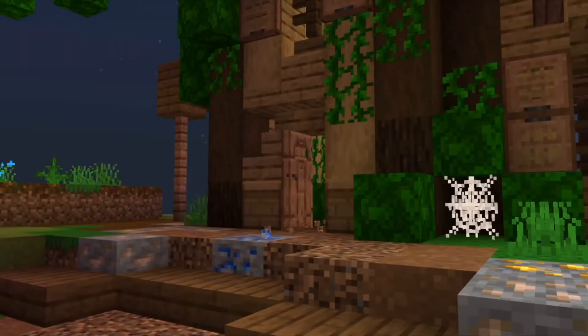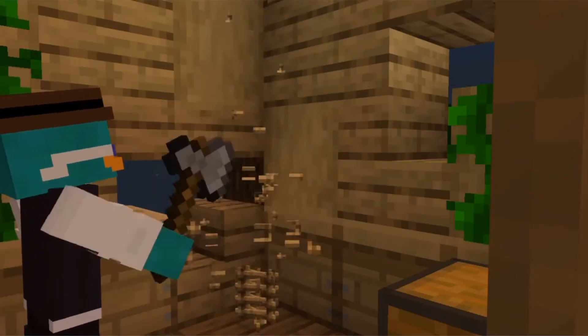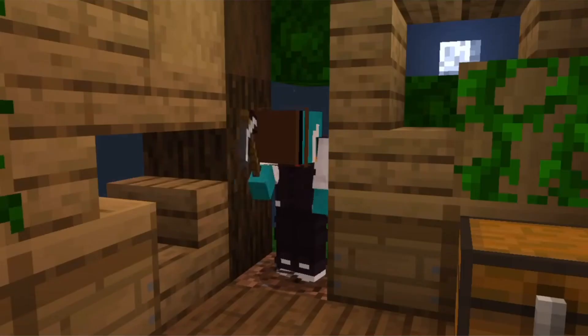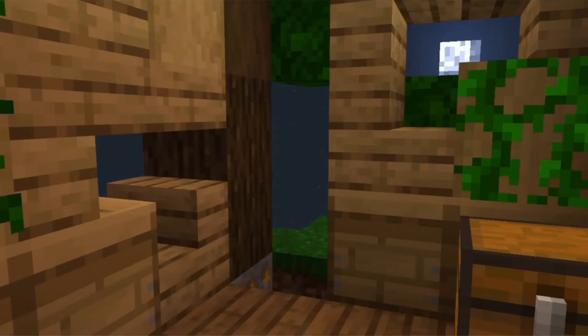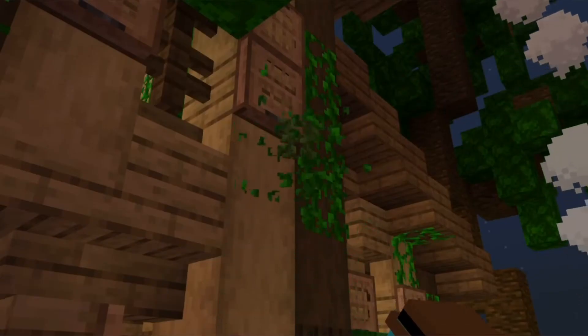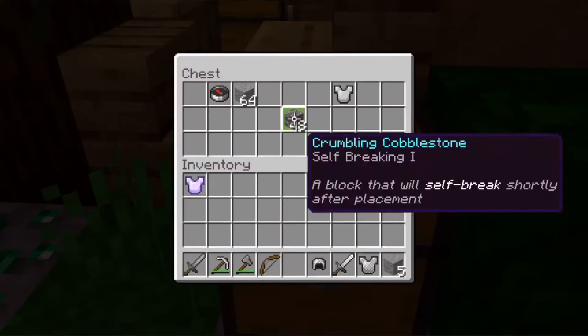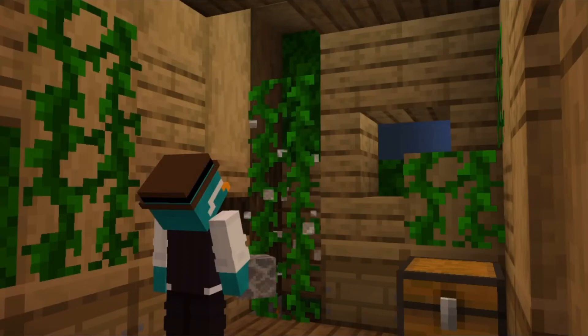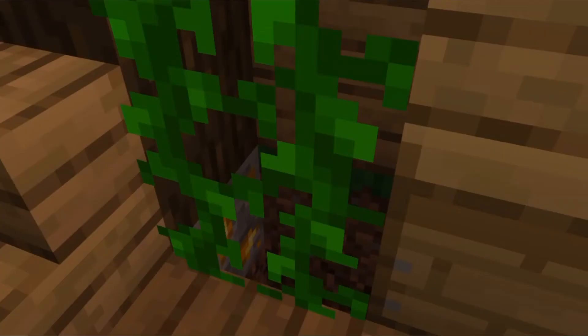When you spawn into Stranded, go straight for the ladder inside the house. Mine all the ladders and all the blocks that the ladders were on. Then dig a hole right where the blocks used to be. You should be able to respawn because of the timer. So after you respawn, grab 5 vines and 4 crumbling cobblestone. Place the crumbling cobblestone where the blocks used to be and place the vines where the ladders used to be. Then you will have floating vines and a hole behind it.